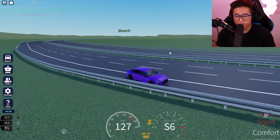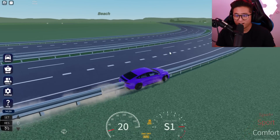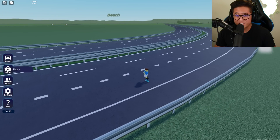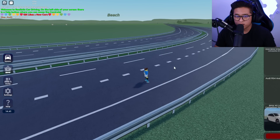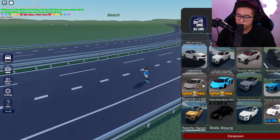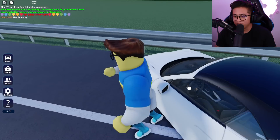It looks like this whole thing is just highway — there's no physical destination to go to. It's just spaghetti junctions that lead to absolutely nowhere with only gas stations. Let's go ahead and check out the shop. We've got the Super Pack, Electric Pack, Police Pack, and a Boombox. And there are more cars too — we've got a BMW, a C-Class, an S-Class, and a Porsche. We're going with the Porsche 911.